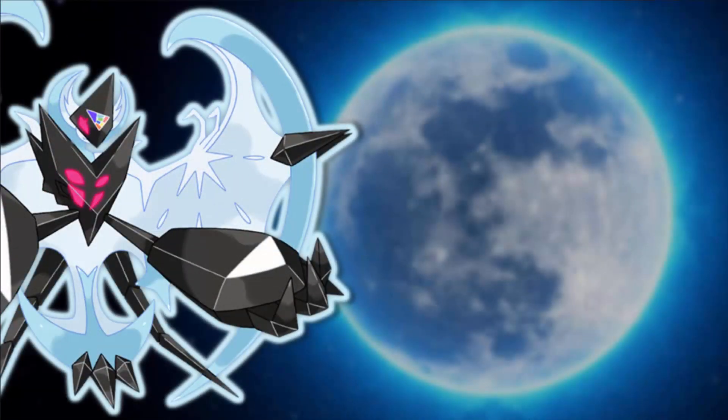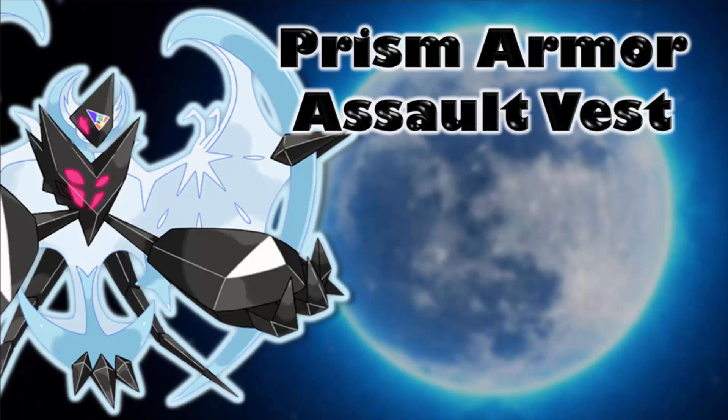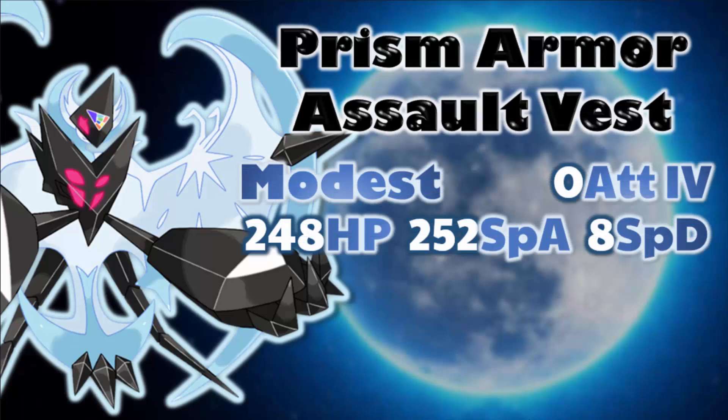For this last set, the ability is Prism Armor and the item is Assault Vest. Combined with the base 127 Special Defense, Assault Vest further boosts Special Defense by 50% — at the price of only being able to use attacking moves — making this Pokemon built to take special hits. The nature is Modest for maximum Special Attack while reducing Attack. The EV spread is 248 HP, 252 Special Attack, and 8 Special Defense with a 0 Attack IV. You're really not going to need your Attack stat when using Dawn Wings Necrozma.